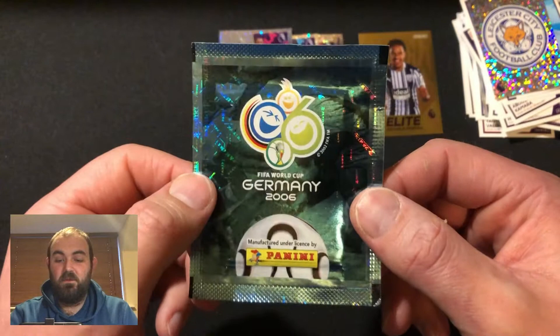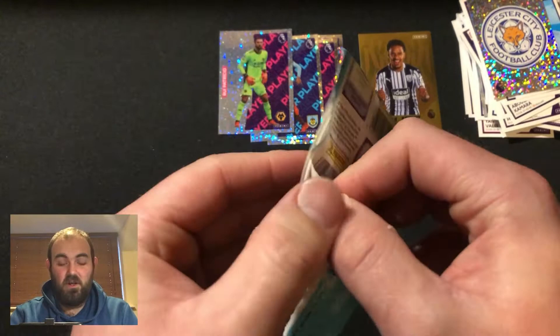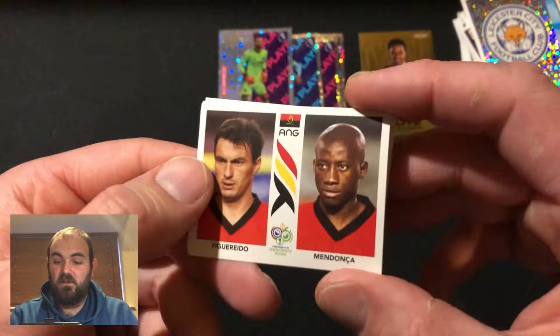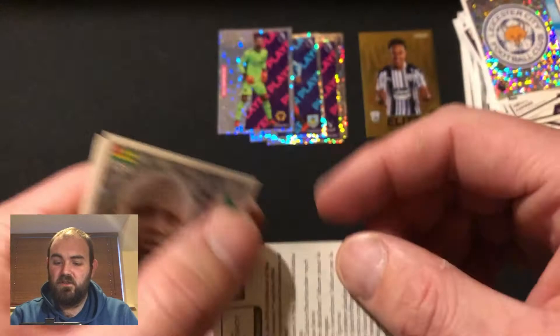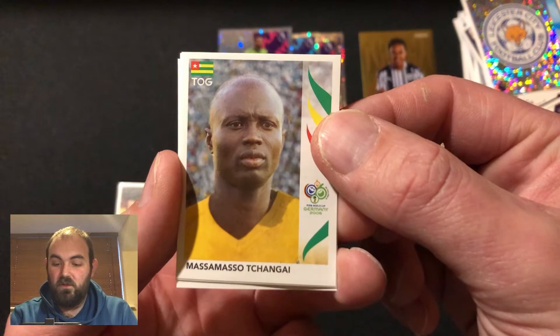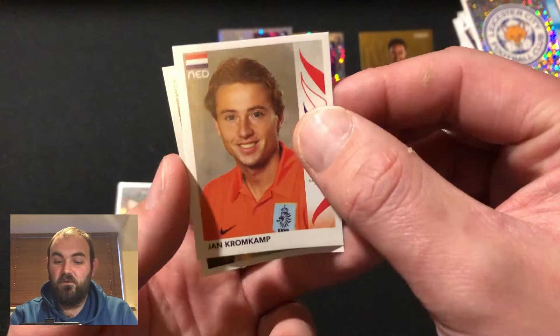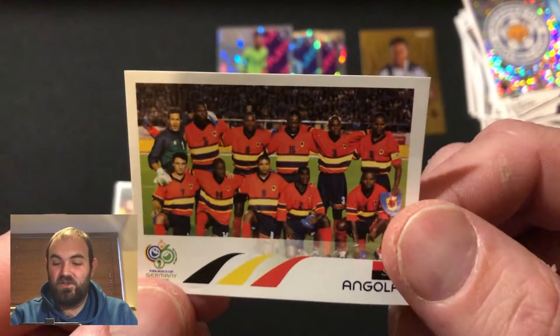So the lovely subscriber that sent this in to me - thank you very, very much for sending this in. I cannot wait to get stuck into this. Let's see what we get - can we get a Cristiano Ronaldo or a Lionel Messi from this pack? I believe this was their first appearance in the World Cup. Here we go - is that Figueiredo and Mandonka? I think that's Angola. Togo I believe that is as well. And the final one - yes, it is Angola, the team picture there.